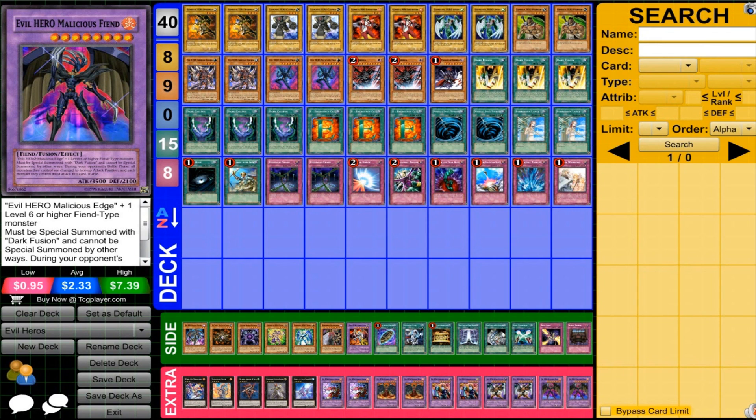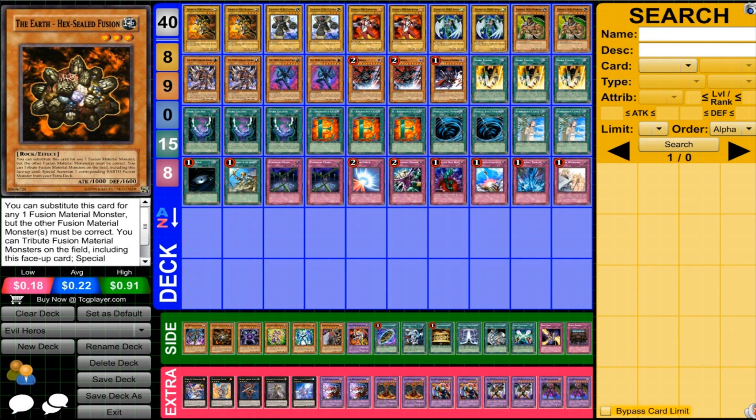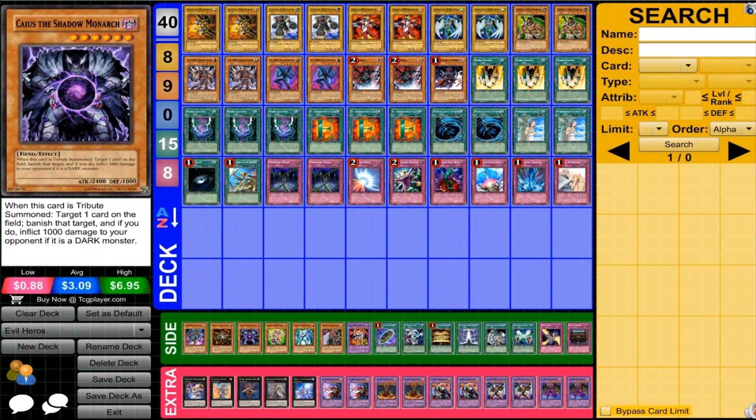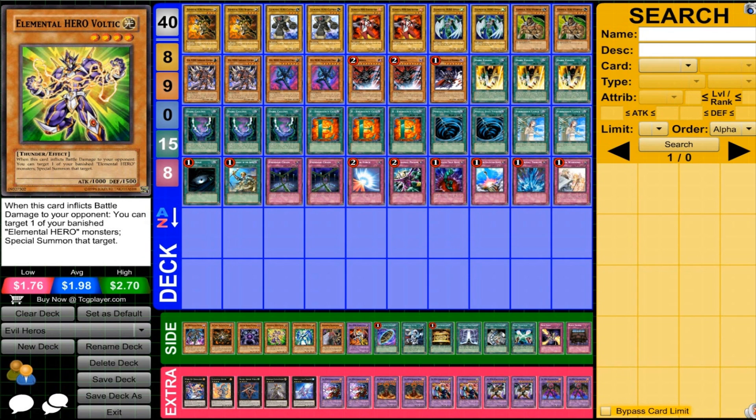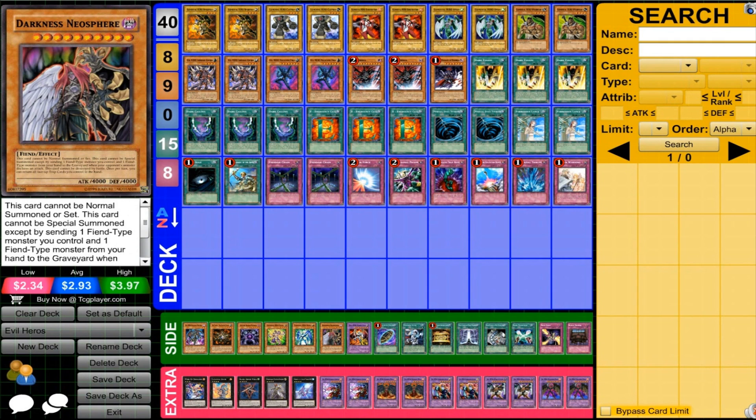Now for the side deck — these are recommended cards that can also work with this deck, cards to think about when building your own Evil Hero deck. It isn't a side deck for matches, so don't think of it that way. You can run Infernal Prodigy, which can help you get out Malicious Edge, but I'm not that interested in it. You can run Hex-Sealed Fusion, which can be very useful if you're running Dark Gaia. There are other high-level Fiends you could run, like Caius — I was probably going to run Caius if I was going to run a Dark Gaia OTK. Voltic is one way to get your banished Heroes back, but with 1,000 attack it's difficult. Prisma can be helpful to get whatever you need to do the fusions. Darkness Neosphere, like Caius, is another very high-level Fiend that could be very effective for this deck type.